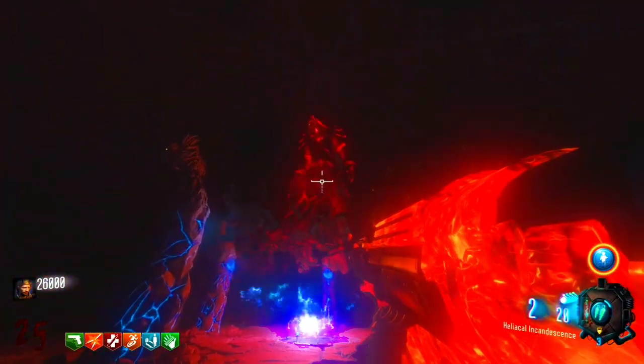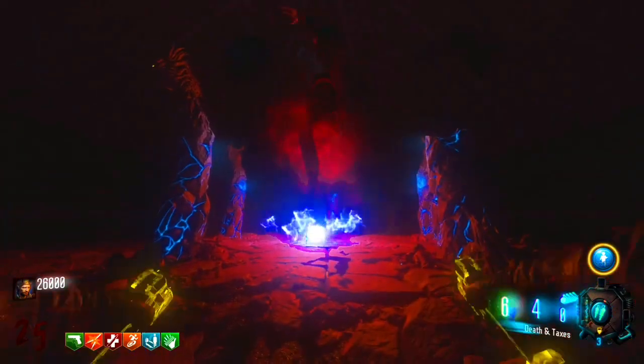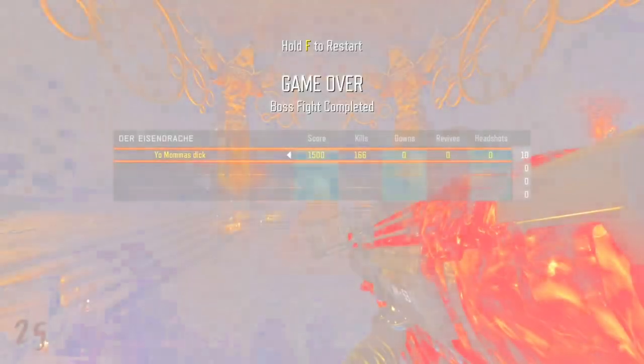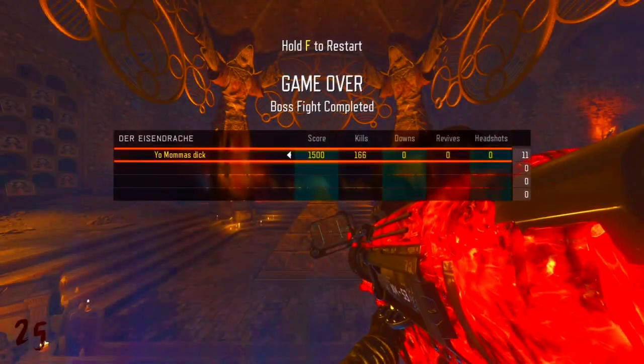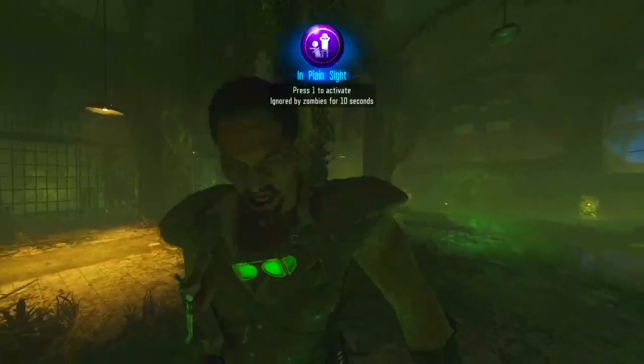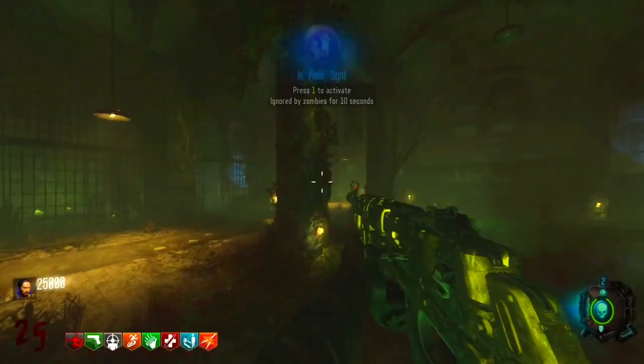He's getting flushed down the toilet — let's go! We actually beat the Der Eisendrache Keeper, it just took two attempts. Okay, let's move on to probably the most mid boss fight in the whole game — Zetsubou no Shima. Mid boss fight for a mid map, but hey, that's okay, let's start the boss.